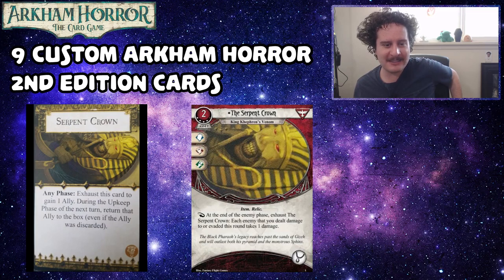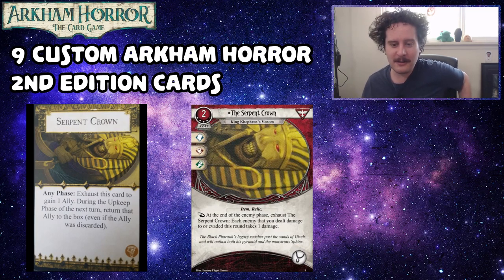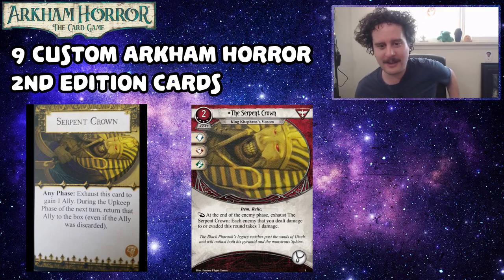The Serpent Crown — in the original, exhaust this card to gain one ally, and during the upkeep phase of the next turn that ally returns to the box. The custom card is a survivor item relic asset, two cost, four experience, relic slot, commits for a brain, a fist, and a foot. As a reaction at the end of the enemy phase, exhaust the Serpent Crown — each enemy that you dealt damage to or evaded this round takes one damage.